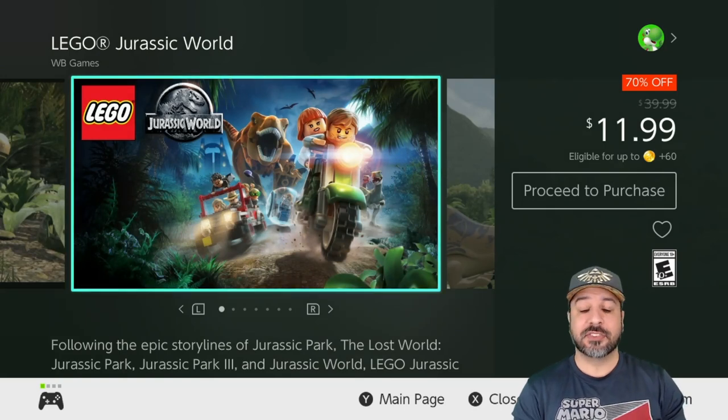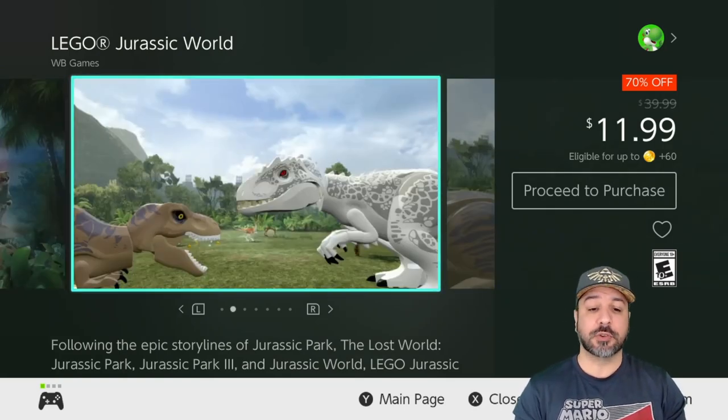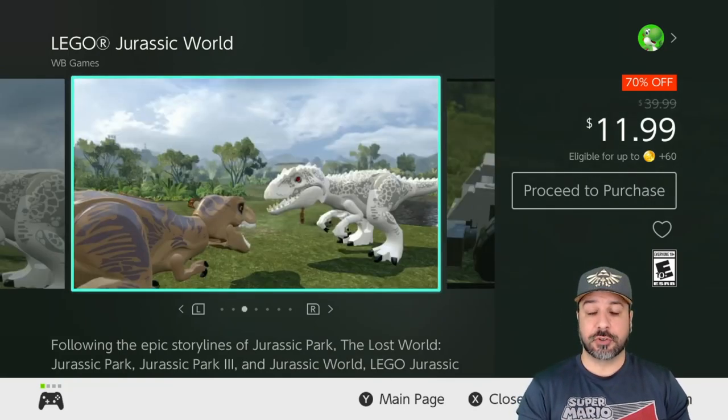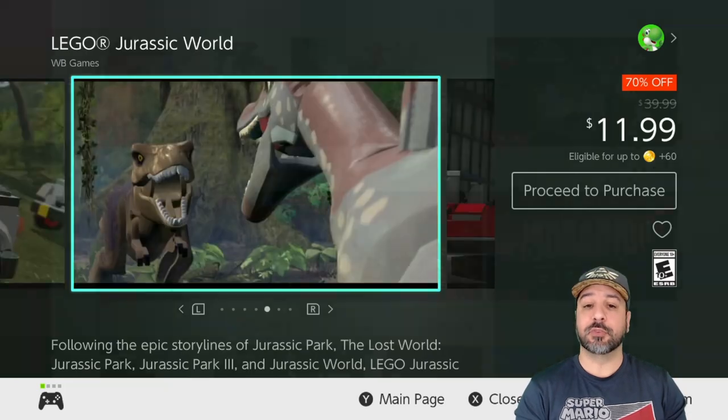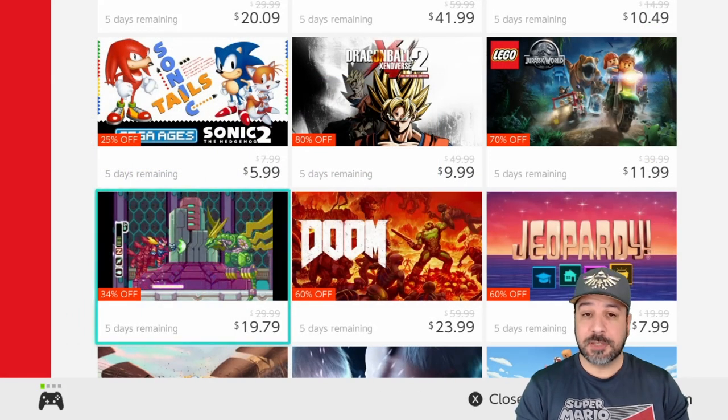A quick stop for another awesome LEGO game: LEGO Jurassic World is 70% off at only $11.99. As I said earlier, if you're a huge fan of Jurassic Park and want a new laid-back take on it, this is an awesome game as well.